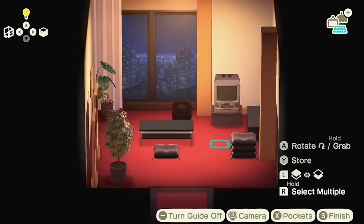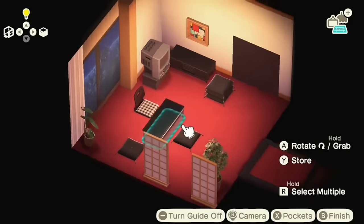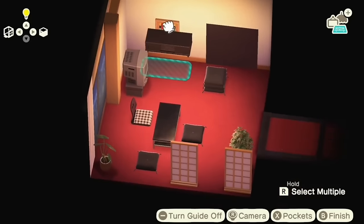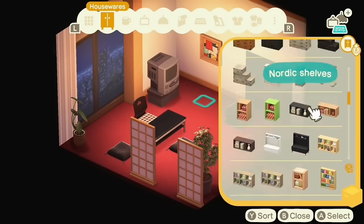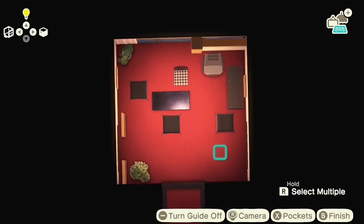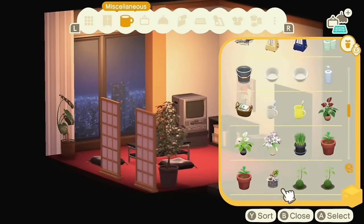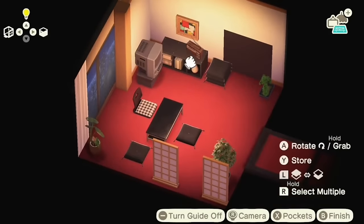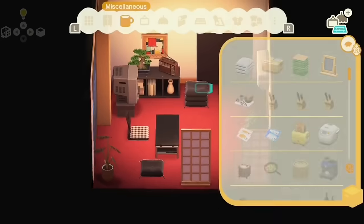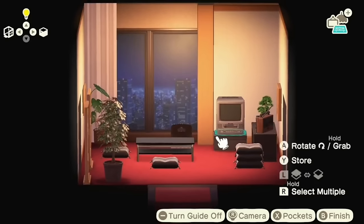One thing that frustrates me about Animal Crossing is that we can't decorate tables more. The TV stand in Misato's version has vases, little family photos, plants, a radio, and everything. In Animal Crossing you can only add two things to a two-tile wide table. I ended up picking this console — not because it necessarily matched the show very accurately, but because it has all of those things inside it instead of on top. So I felt like it made it feel more cozy and more lived-in. I also turned the TV on — it's set to the sci-fi VHS, which I thought was really cute.